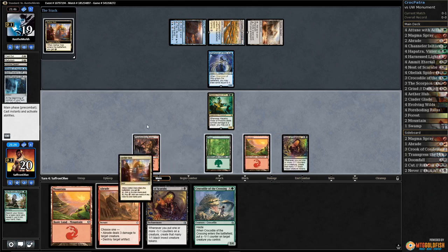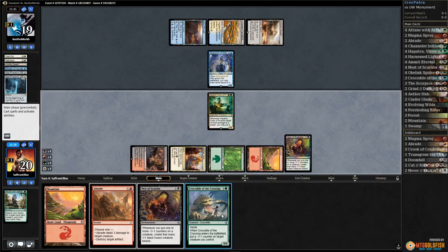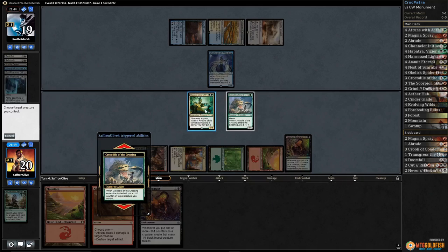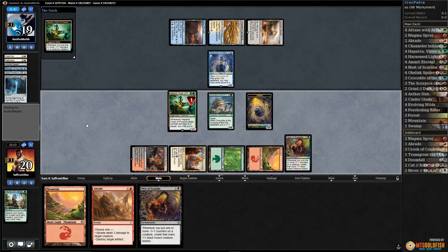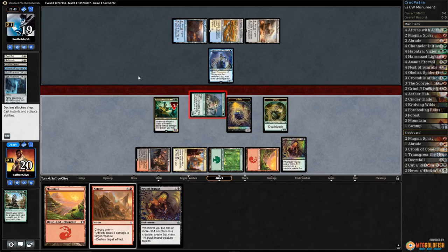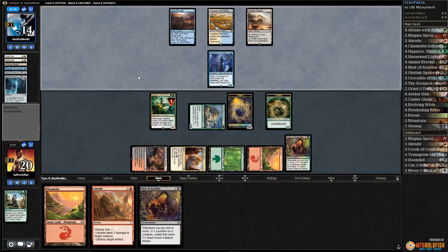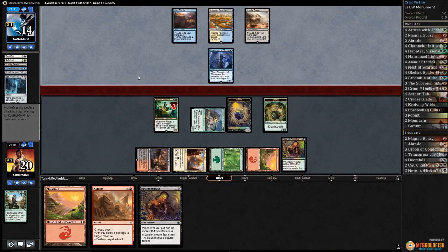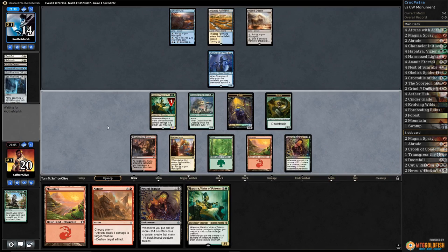Play Aether Hub, play Crocodile, put a counter on our Hapatra, get an insect, get a deathtouch snake, get in with Crocodile. Next turn we can start leaving up Abrade again. In the worst case our opponent gets back God-Pharaoh's Gift, but all they have in the graveyard is a Minister, which isn't actually that scary. Opponent passes — that's very good news.